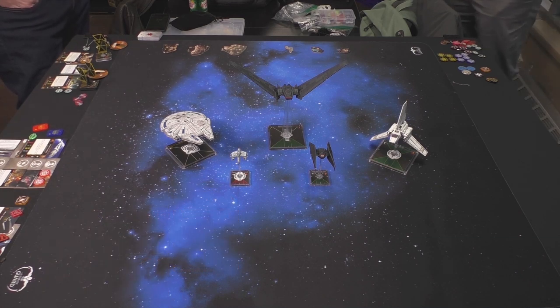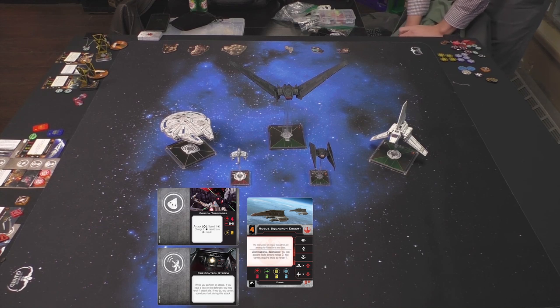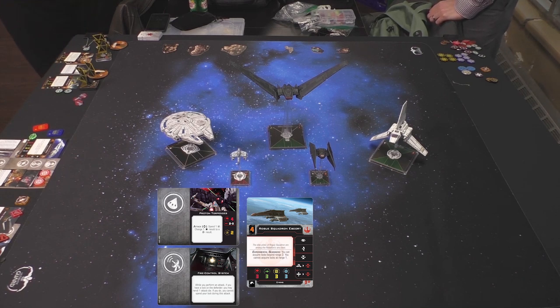The only rebel ship in the draft pool is a 70-point Rogue Squadron Escort E-Wing with Proton Torpedoes and Fire Control System. The role of this ship is basically a long-range missile boat — it can get its target lock beyond range three, so it sets up on the first couple of turns, takes its shot, and still has enough firepower to knife fight. It's going to be more maneuverable than the two shuttles for sure. It's interesting that there are two flanker-style damage dealers in the pool.